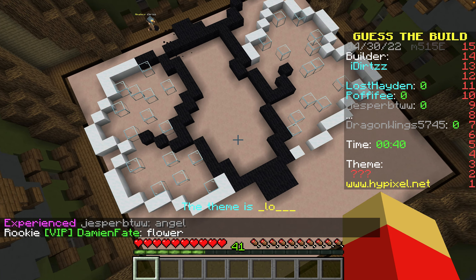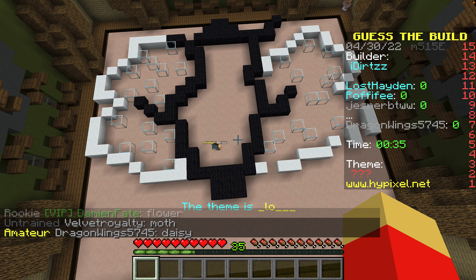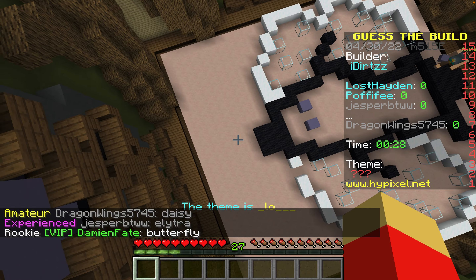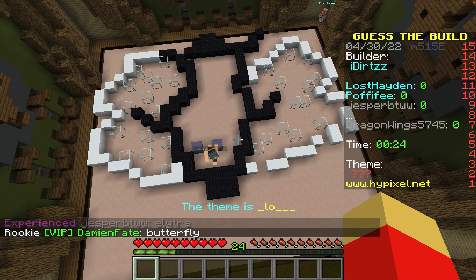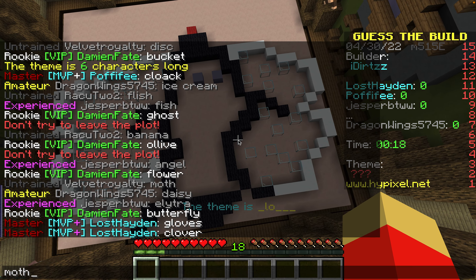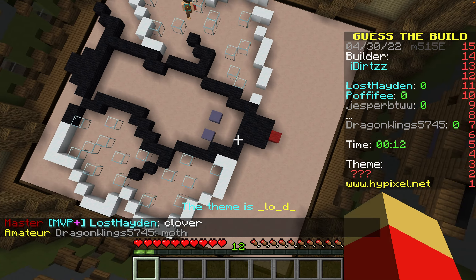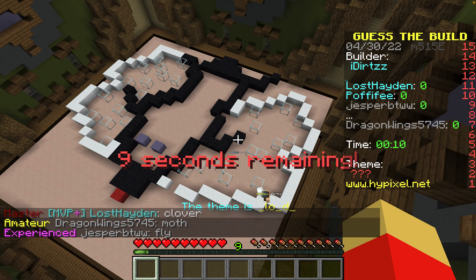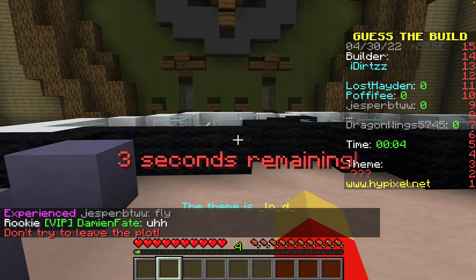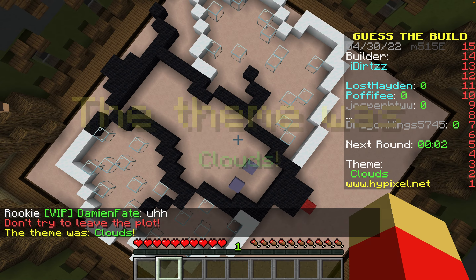A daisy? No, there's an L though. This looks like a butterfly. There's a D there — I have no idea what this is. Whatever it was, in the plot it said 'clouds' — but this looks nothing like a cloud!